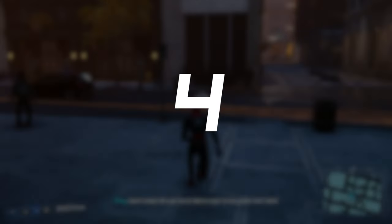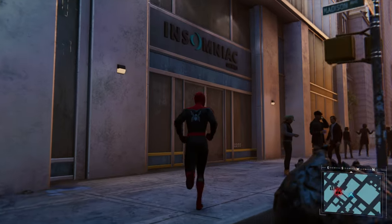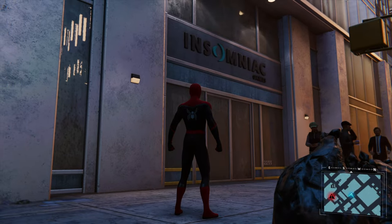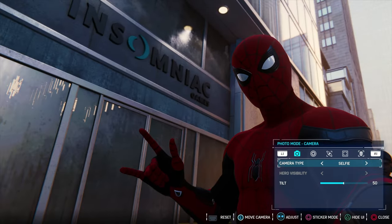Insomniac Games does not have a studio or office in the city of New York, but the developers changed that in the fictional world of Spider-Man. You can notice the logo of the company in a cutscene on a small speaker, while you can find a building with the logo too.